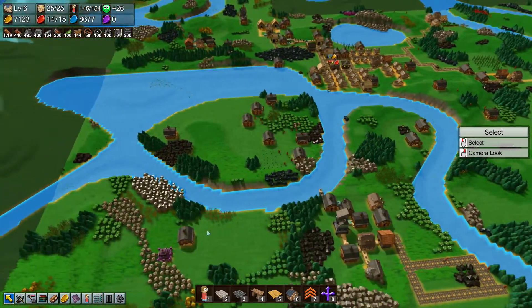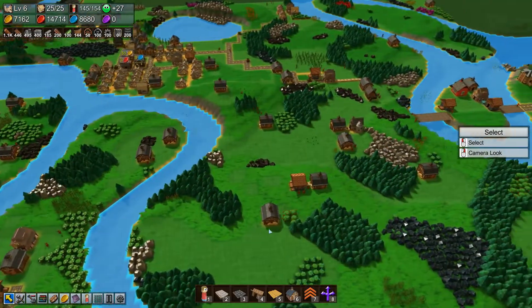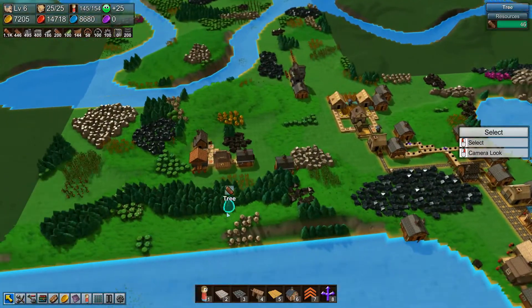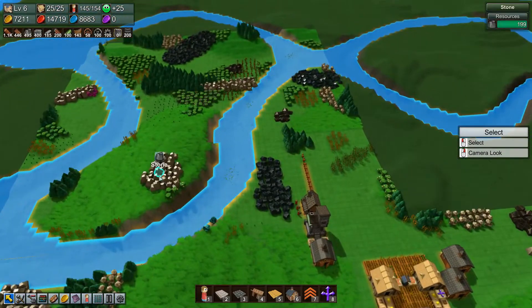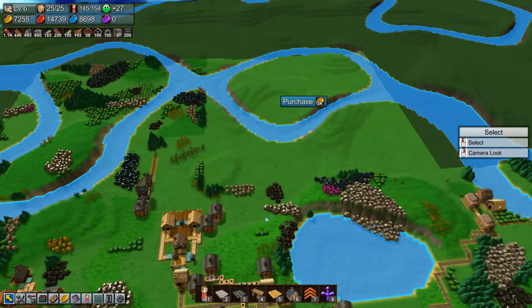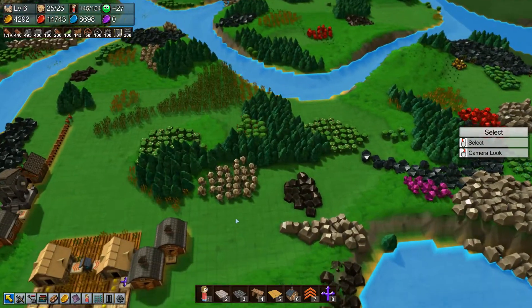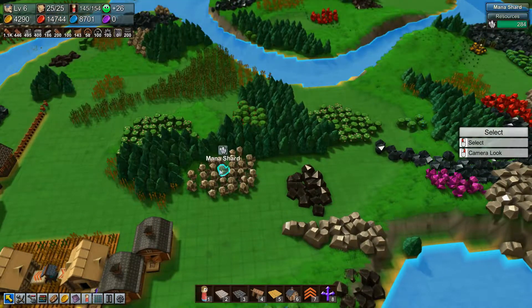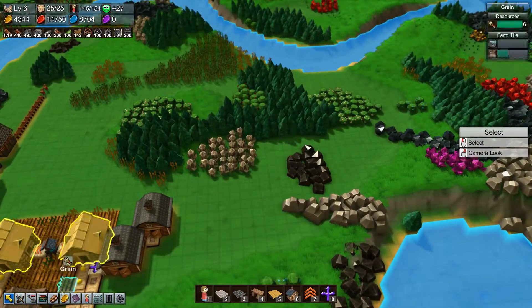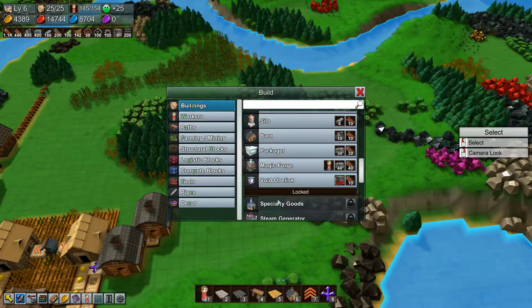Let's get the mana crystals going. Do we have a good field of mana crystals? Are there any blocking the immediate area I'd like to use? They're kind of out of the way. Actually there are some up here. Let's spend some money and unlock a new territory. Oh, that's a crowded territory - look at all that sugar, it's going to drive me nuts. Let's work on these mana crystals first - let's get that building down. We want the magic forge, not the regular forge.